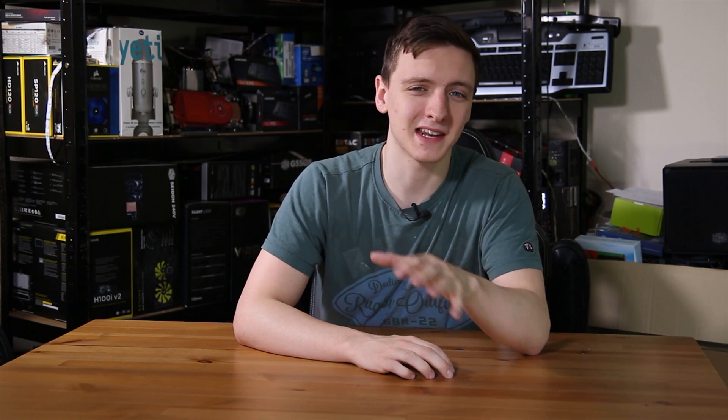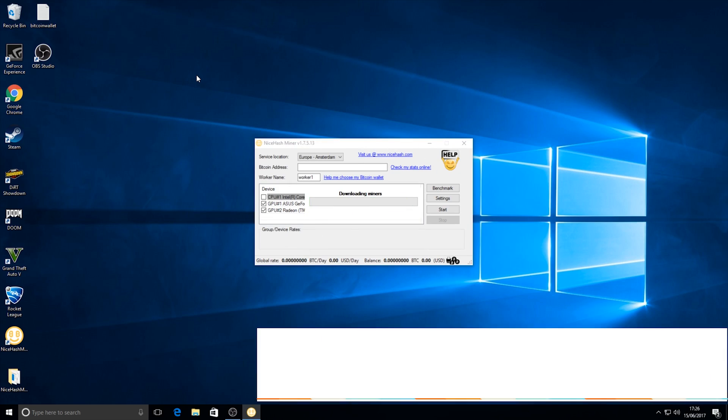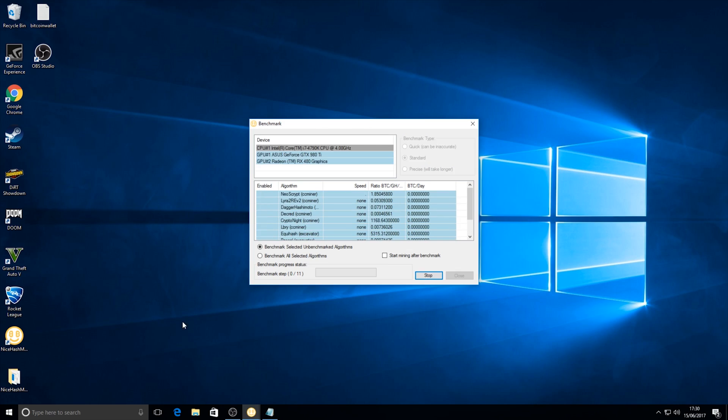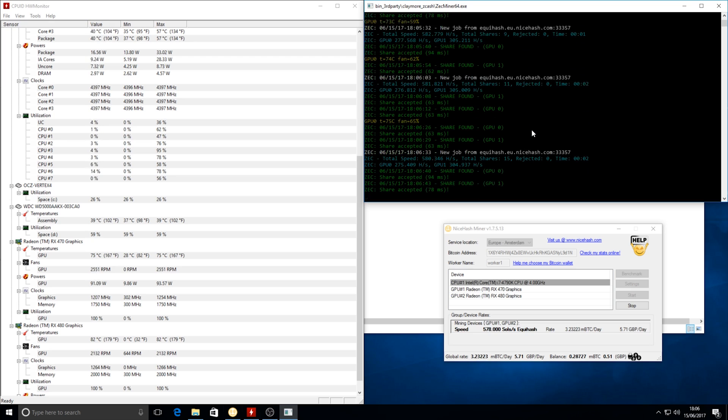Now specifically here, I'm going to be using the NiceHash Miner, and we will be using the Equihash algorithm. This actually mines for Zcash, not Ethereum. You can use the Dagger Hashimoto algorithm to mine for Ethereum, but personally I couldn't get that to connect and work, so I won't be doing that. Ethereum is just about to have a doubling in difficulty, so that's a bit more of a risky one, whereas Zcash, at least for the moment, is a pretty good earner.